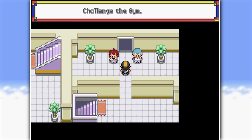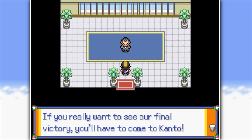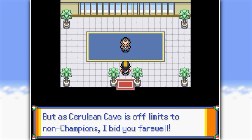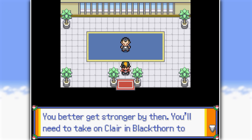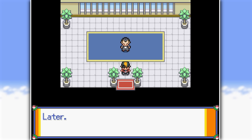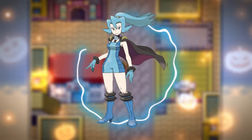We enter the room and see Giovanni standing there mocking me for being too late. Their plans are in full swing, and if we want to stop them once and for all we need to go to Kanto. But we can't enter until we become Pokémon Champions, so our next objective is to defeat the 8th gym leader, Claire.